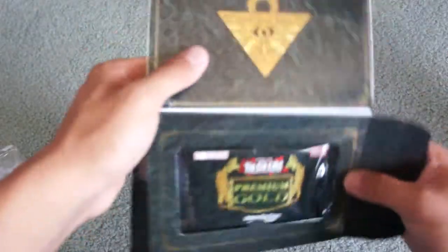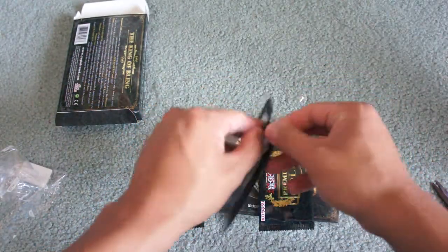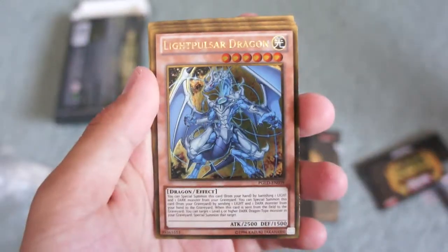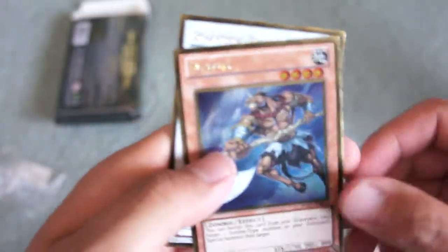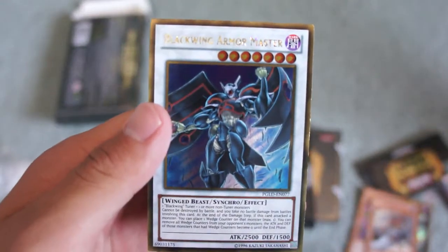Haven't really opened Yu-Gi-Oh cards in a while, so cut me some slack. Alright, let's get a focus. We got Light Pulse Dragon, Number 13 Embodiment of Crime, Gimmick Puppet Humpty Dumpty — that's cool — Mizuki, which is a zombie card, and finally Blackwing Armor Master.